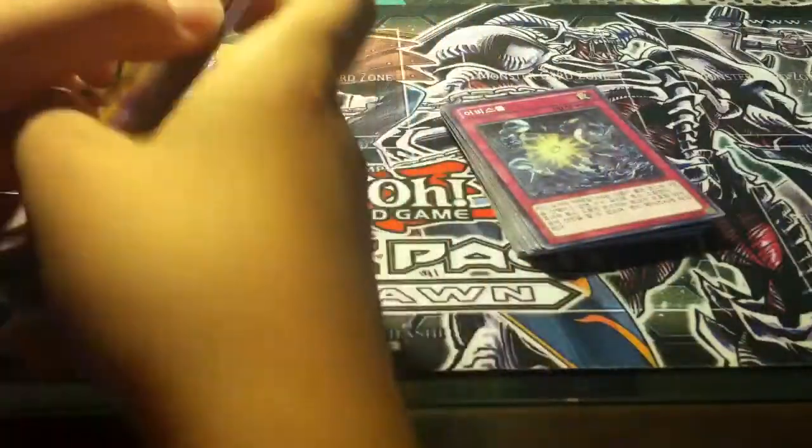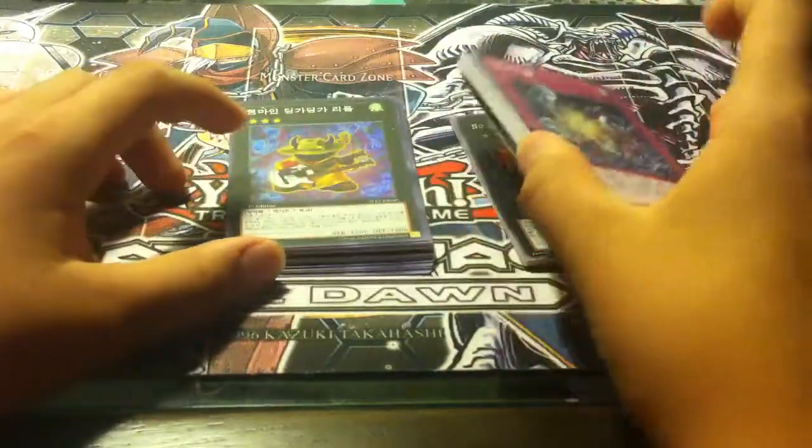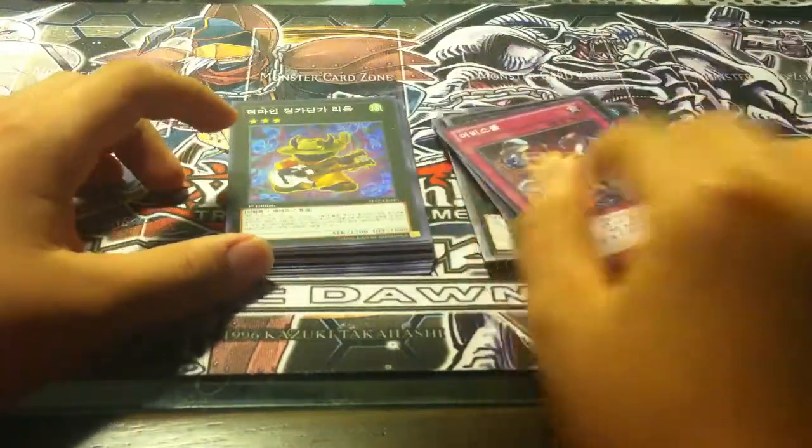So there are two stacks — you can see this stack is the holos I pulled just from random packs, and these are the holos I pulled from my boxes.